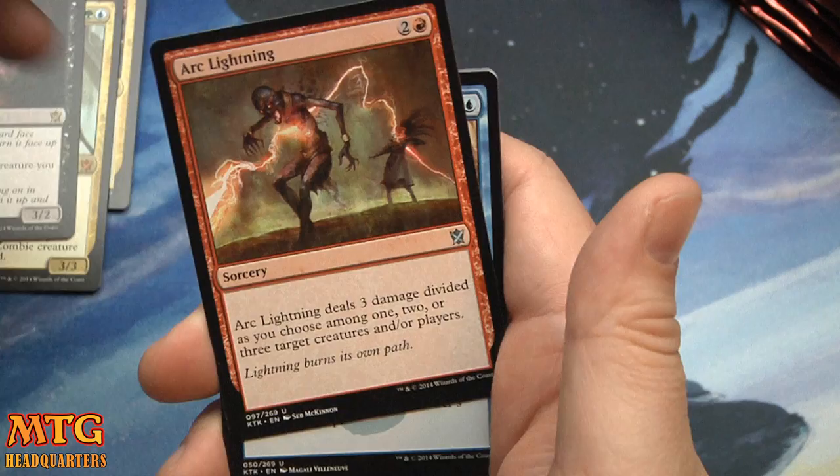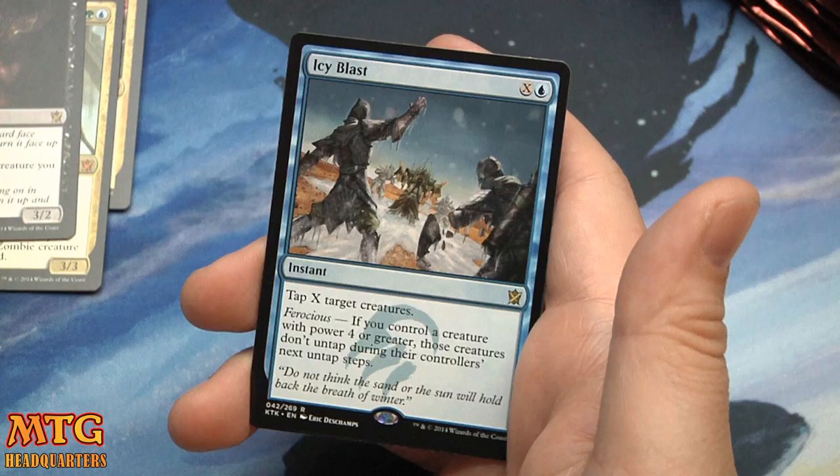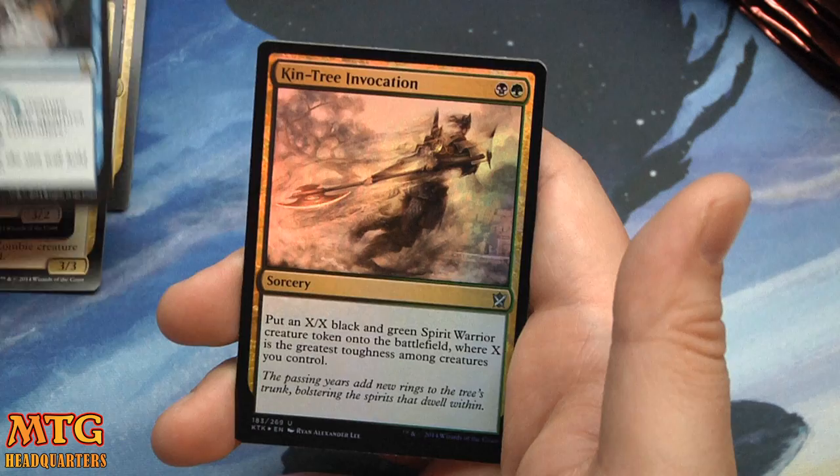We are out of the sauce, I think, officially. Arc Lightning — love this card. Quiet Contemplation, Raider's Spoils, and Icy Blast — very strong. Tap X creatures; with Ferocious, if you control a creature with power four or greater, those creatures don't untap during their controller's next untap step. Extremely high possibility of getting blown out. And a Foil Khintree Invocation.